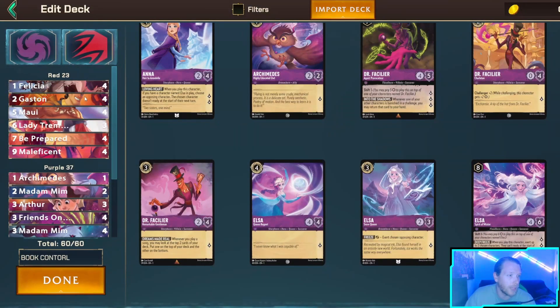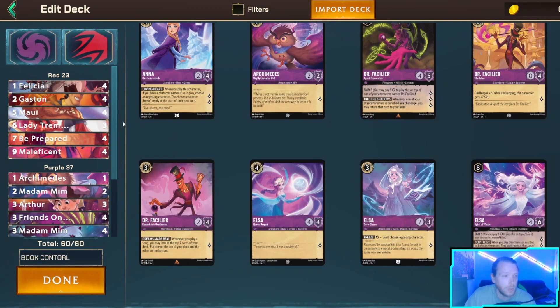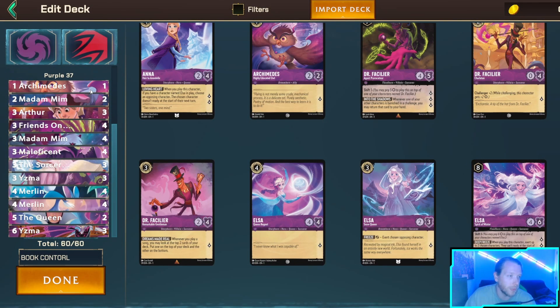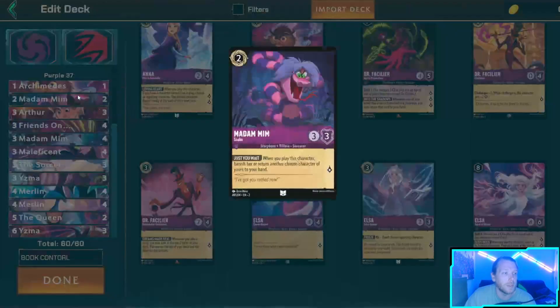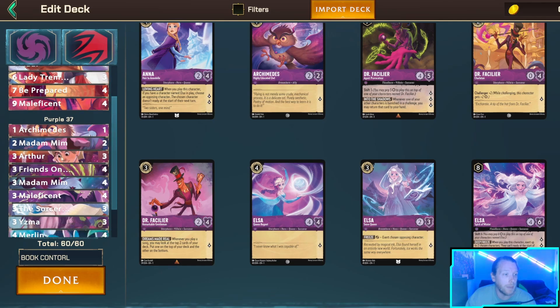I'm running four Felicia, four Gaston, four Maui, three Lady Tremaine - I know I'll hate it whenever there's a Rockstar Stitch or a five-cost Steel Beast I need to get rid of. Those particular targets are obnoxious, but it is a body so I'm testing it. We have Maleficent as a four-of, of course, one Archimedes, and two Madam M two-drop. I'm not going all-in on the two-drop Madam M, which is why I included Archimedes - so both Madam M two and three cost have an easy target to bounce.